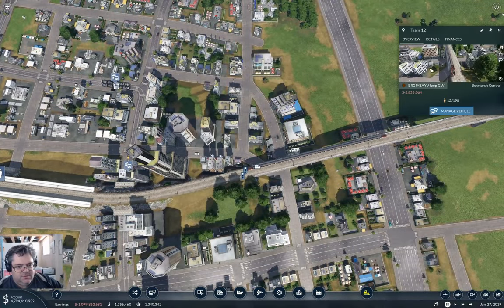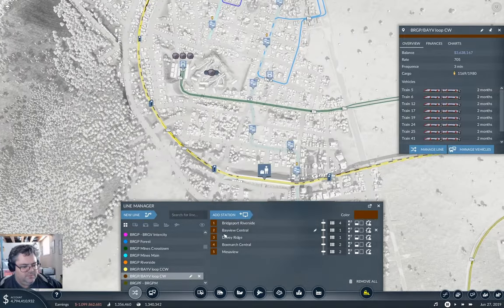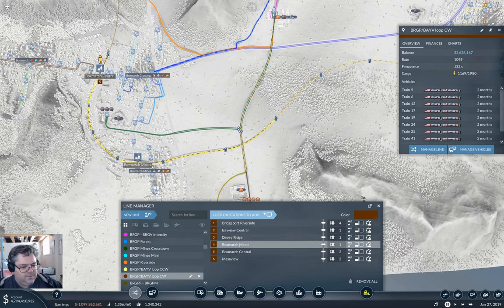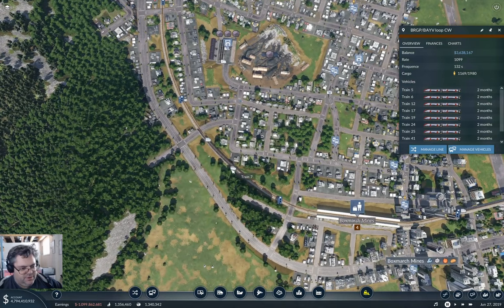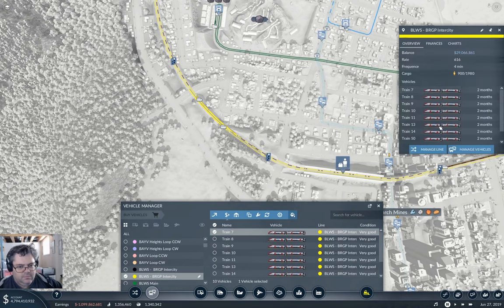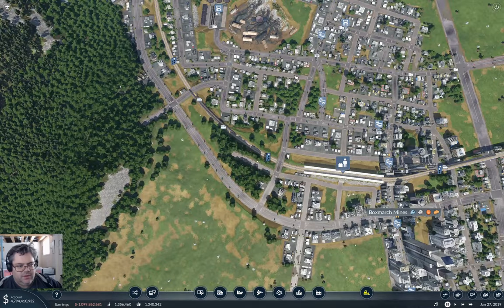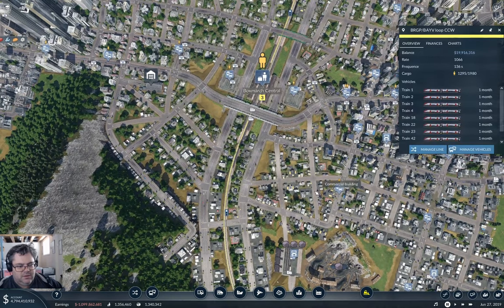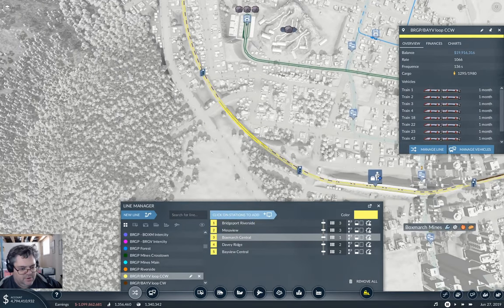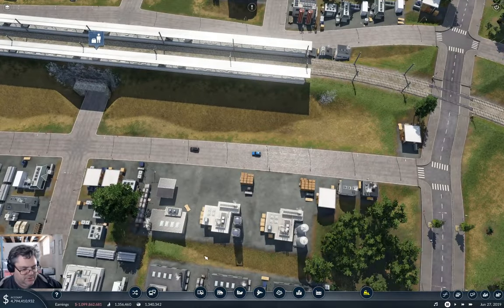But now I need to manage the line here. So we've got Foxmarch Central, Davy Ridge. We want it to be here, and then we go over here. And we want that one to stop there as well. And we want the counterclockwise one to also stop there. Now we need some sort of station buildings on here.